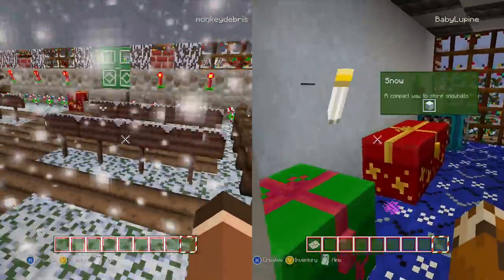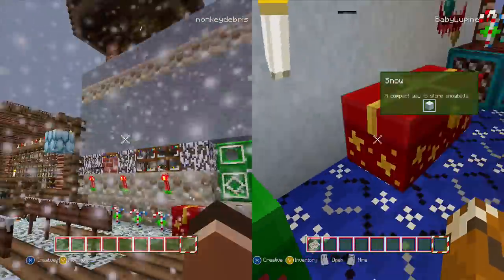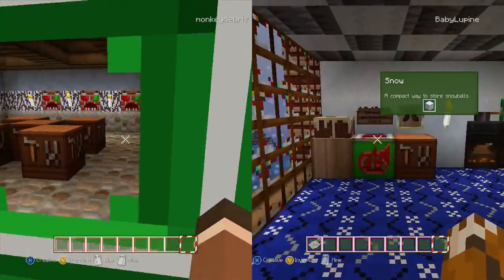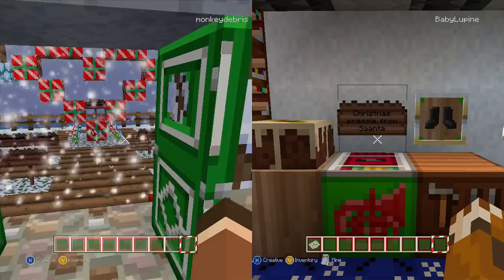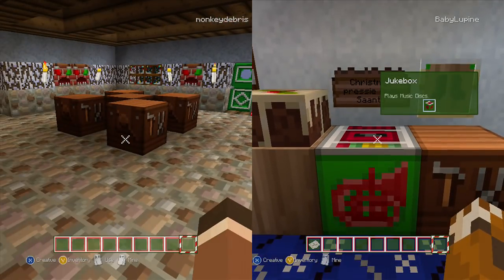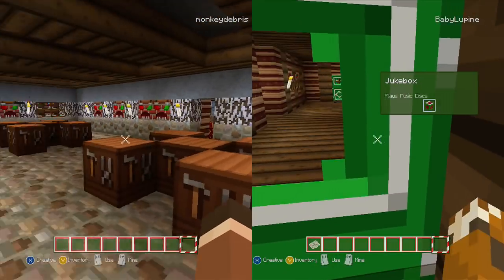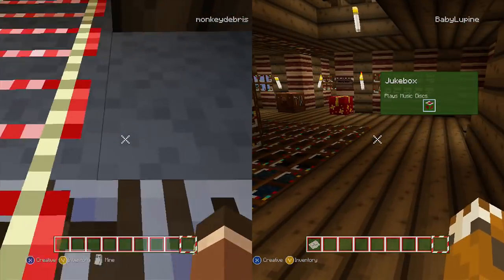Look! There's no signs. This is where he keeps his snow. This is his Christmas present from something. This is where he plays his music discs. There's another door this way. I'm going up the ladder.